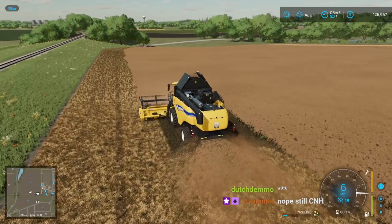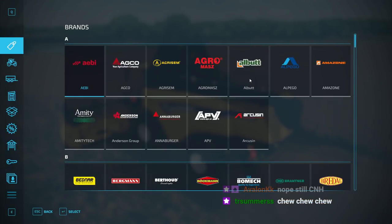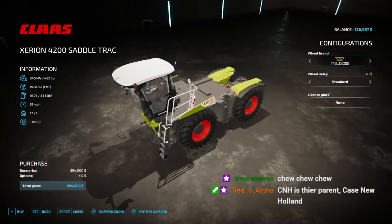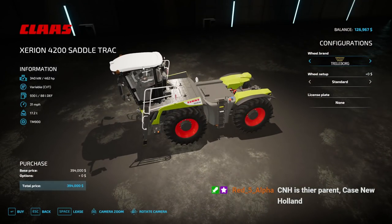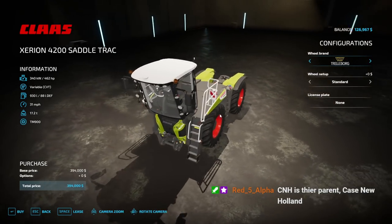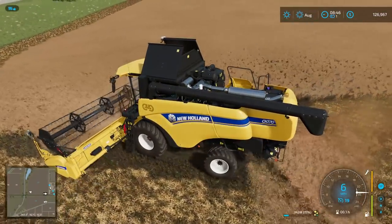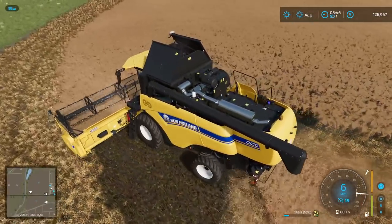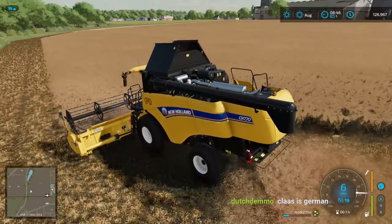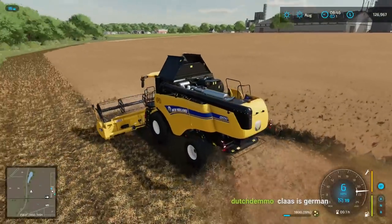They're still CNH — okay, didn't know that. That Claas tractor — I'm curious, I haven't tried it yet, but I'm wondering if the cab is reversible like in the other game where it would actually lift up and turn around and go the other way. Does this cab actually reverse or is it fixed? It looks like it could — it's got these nubs for the cab to sit on. CNH is their parent company.